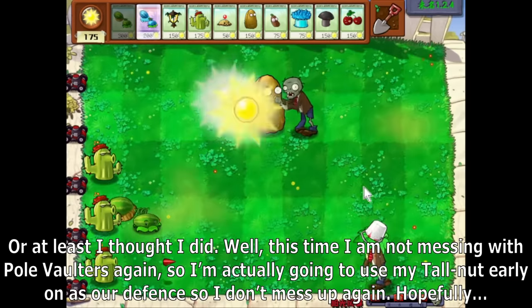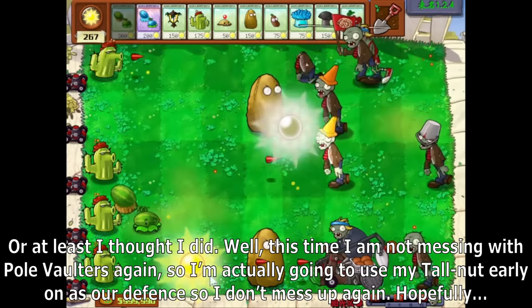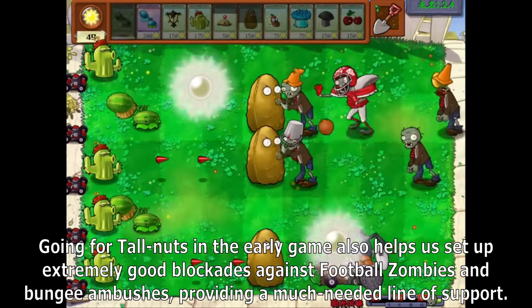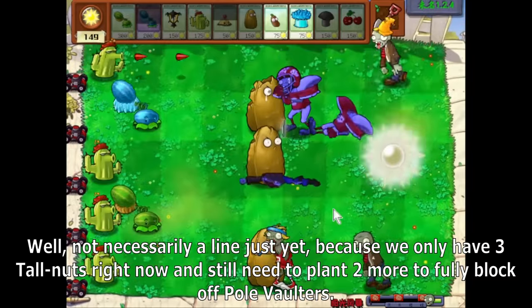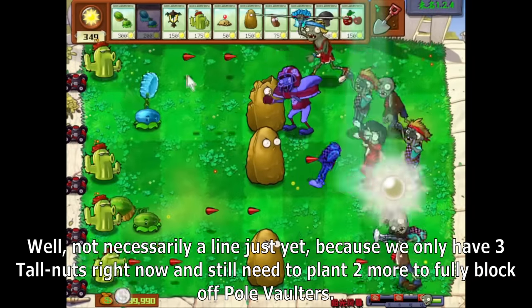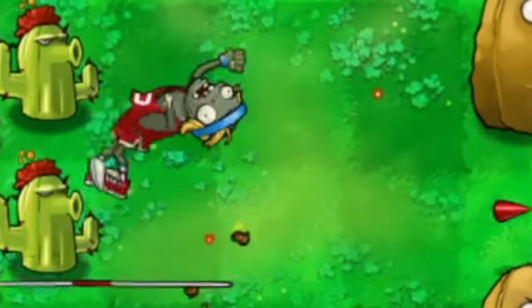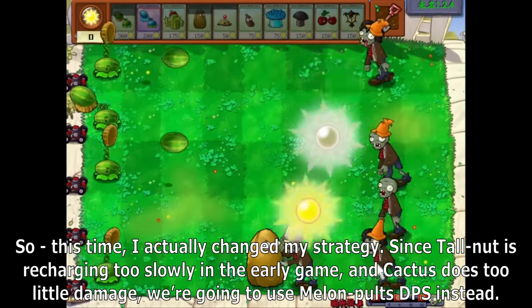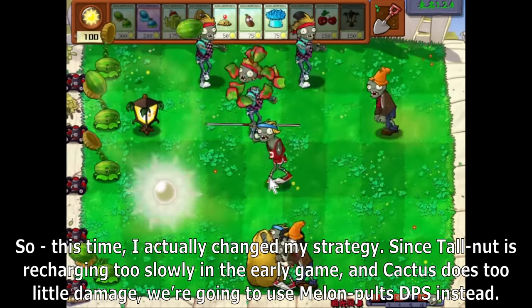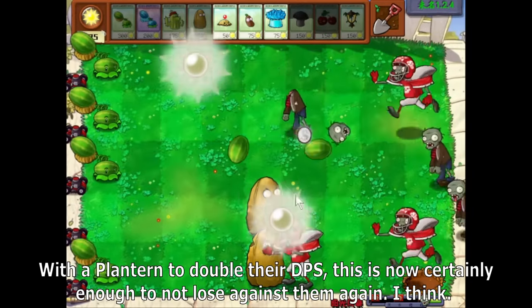This time I'm not messing with pole vaulters again, so I'm actually going to use my Tall Nut early on as our defense. Going for Tall Nuts in the early game also helps set up good blockades against football zombies and bungee ambushes, providing a much-needed line of support. We only have three Tall Nuts right now and still need to plant two more to fully block off pole vaulters. Since Tall Nuts is restarting too slowly in the early game and Cactus does too little damage, we're going to use Melon Pult's DPS instead. With plant turn to double their DPS, this is now certainly enough.